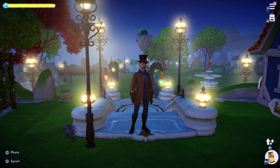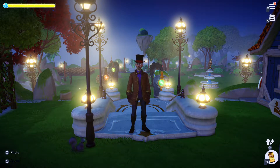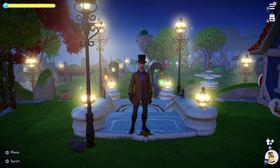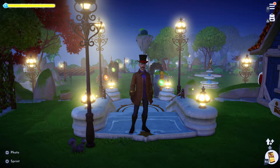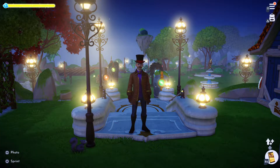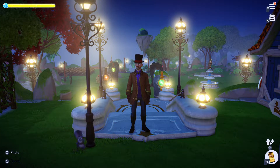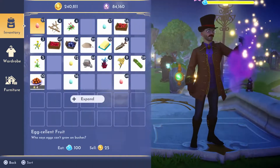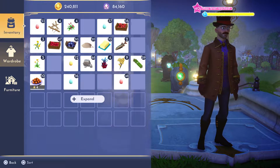Welcome to another Dreamlight Valley video here on the Gray Main Gaming channel. Hope everyone is doing fine today. We're going to do a new feature that came with the recent upgrade — it is taking a photo with your favorite companion. In order to do so you need to have your favorite companion, so let's grab one. I'm going to go to the wardrobe.